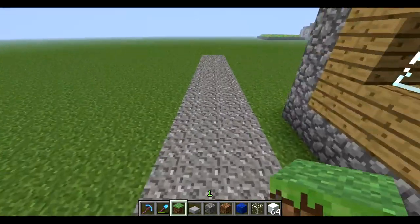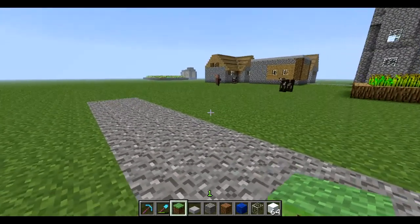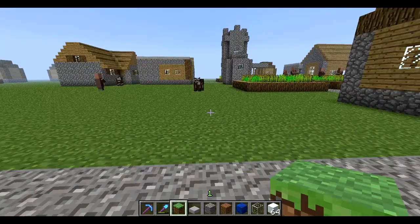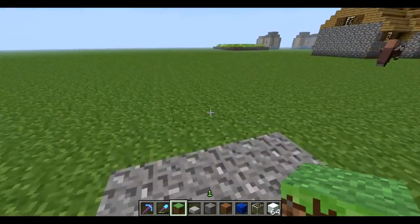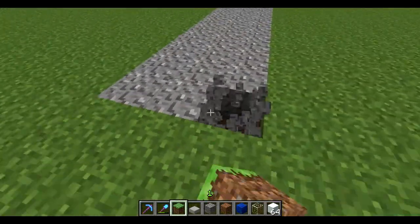I'm going to get rid of this road. This road goes to... does this road go to anywhere? I could connect it there. I'm not going to, though, I don't think. So I'm just going to get rid of this road.